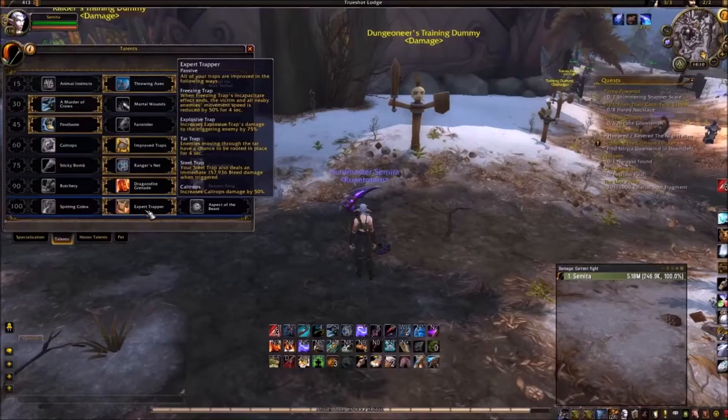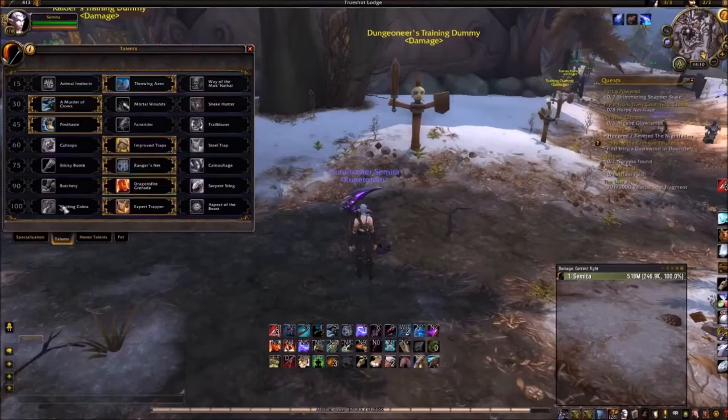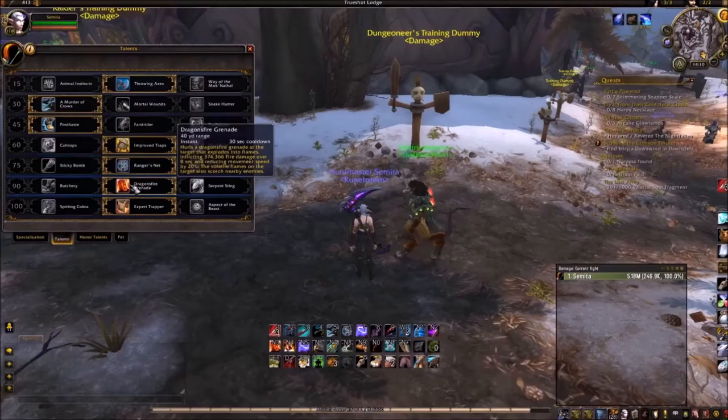Next, on the level 100 talents, we have Spitting Cobra, Expert Trapper, and Aspect of the Beast. Aspect of the Beast, in my opinion, doesn't do enough damage. Spitting Cobra is the same kind of thing — you don't really need that focus generation. The perks from Expert Trapper are just too good to give up, honestly.